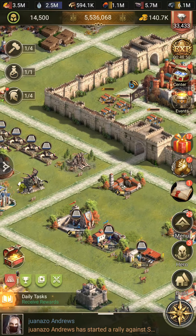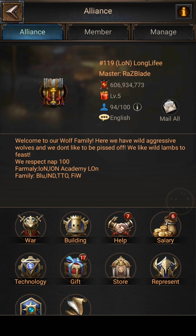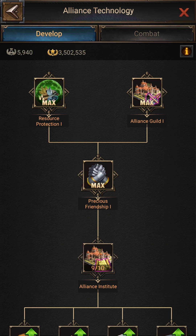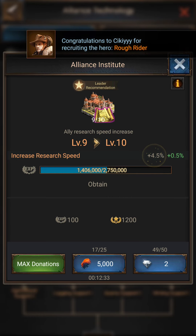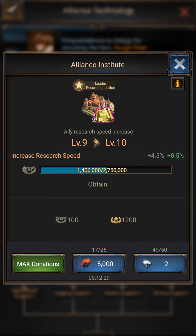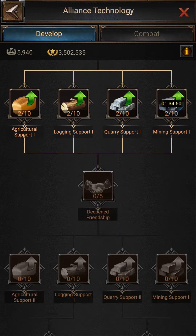The third way to increase research speed is your Alliance technology. Yes, Alliance technology also increases your research speed. If I go there, here you can see the Alliance Institute. I am currently getting 4.5% from here. After completing the next research it will increase by 0.5%, going from 4.5% to 5%. At level 10 I will get 5% from this technology.